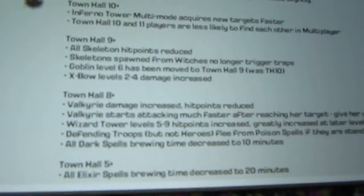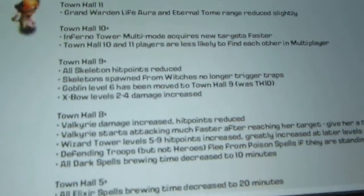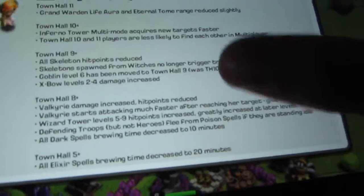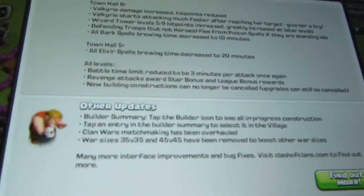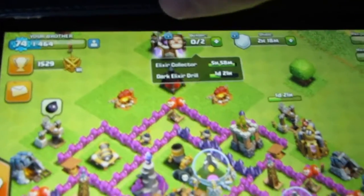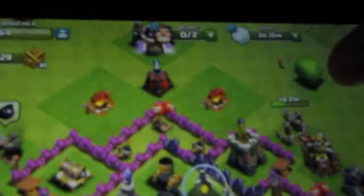In the changelog: Valkyrie damage increase, hit points reduced, Wizard Tower changes. Also, you can now tap on your builders and select 'info' and it'll tell you what you're upgrading. And if you tap again you can remove the upgrade if you want, but of course I'm not going to remove mine.